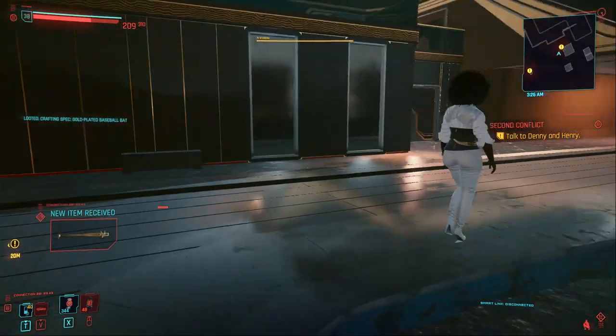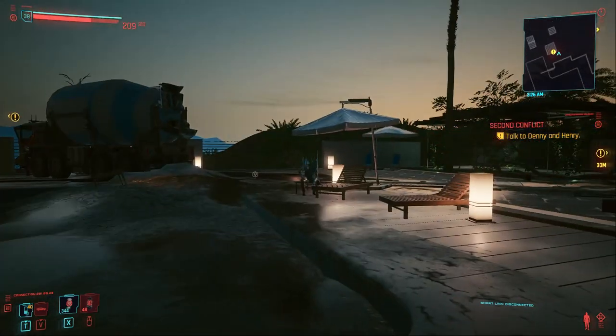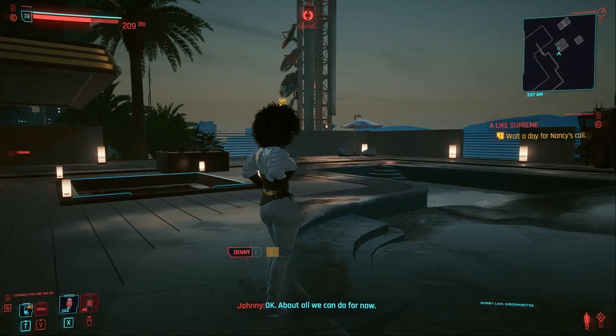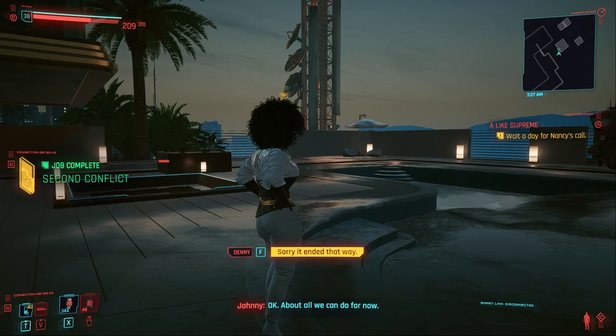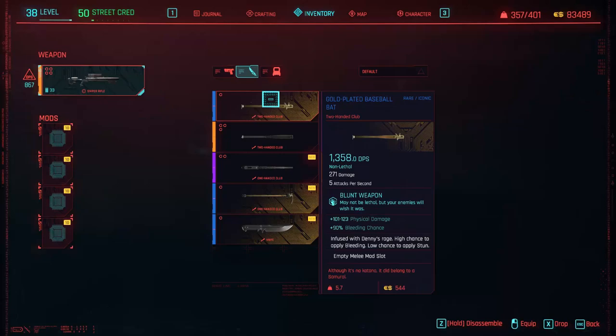She's angry and just throws it, and you can pick it up — simple. New item received: we got the bat, the golden bat. Now although it's not legendary it has very, very high DPS, and if you want you can upgrade it to legendary. Keep that in mind. This is the end of the Second Conflict mission.